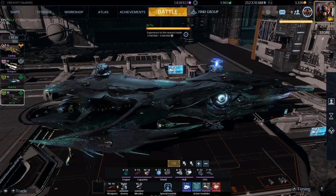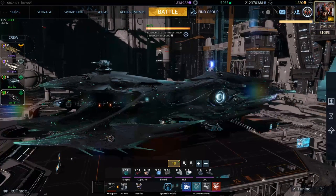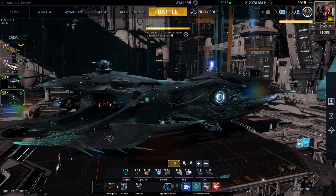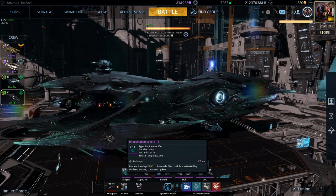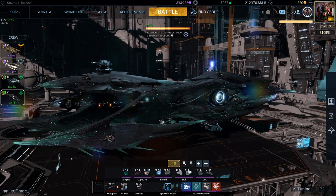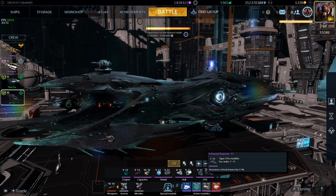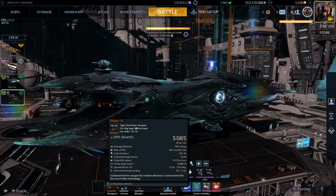As for the actives and passives: on the engines I have the Teleportation Sphere, which is basically used for dodging plasma arcs, covert ops, and any ship that's really dangerous up close. The capacitor and the CPU are only serving a purpose in terms of damage — rate of fire, damage output, extra damage output — and the Infrared Scanner for extra critical chance. I'm using the Coil Gun because it's a very precise weapon.